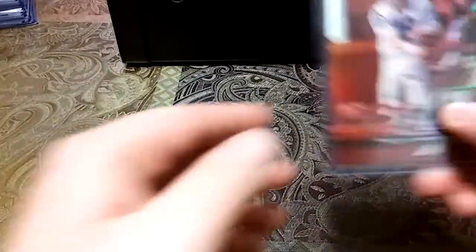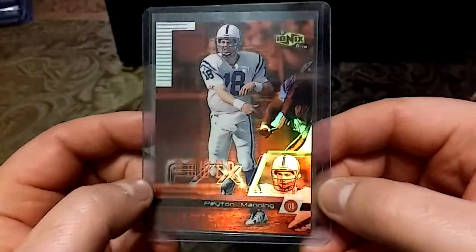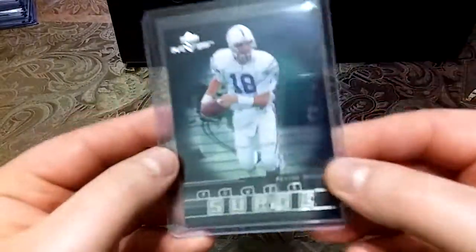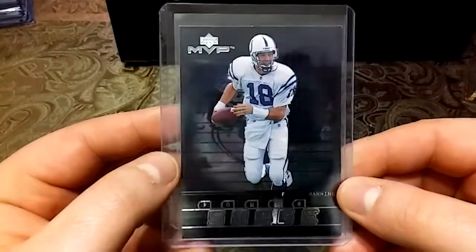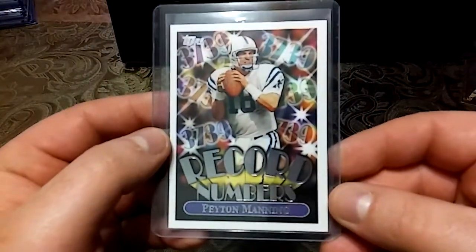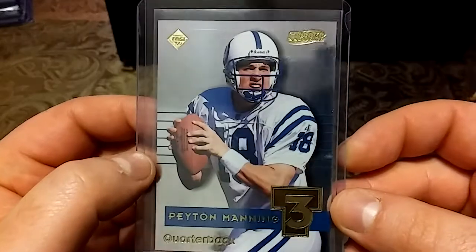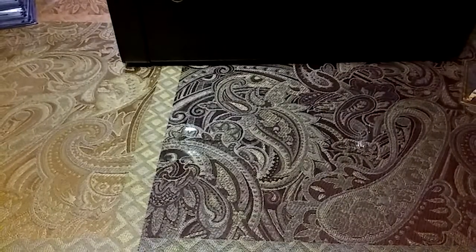I'm not going to show you guys the backs just so I can get through these, unless they're numbered. A red Ionics, got another one of these Upper Deck MVPs — record numbers. Topps, and another '99 Collector's Edge. Now let's get to the 2000s.